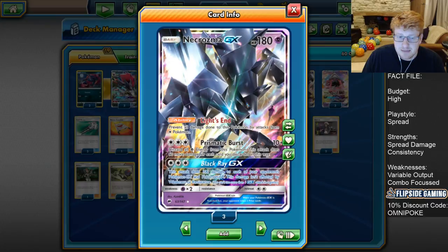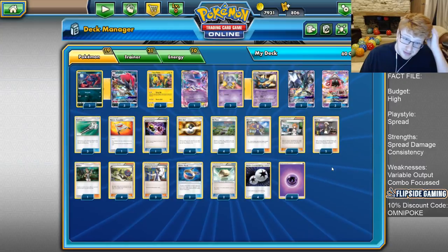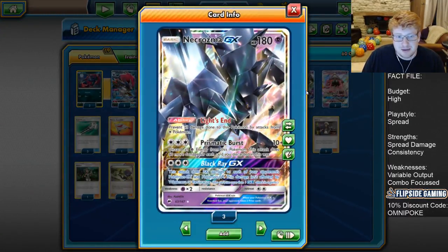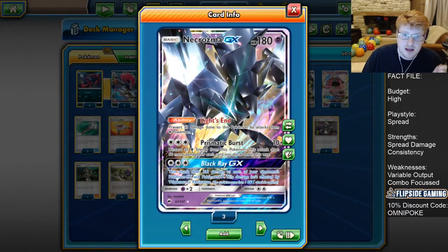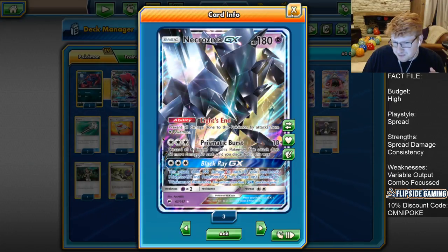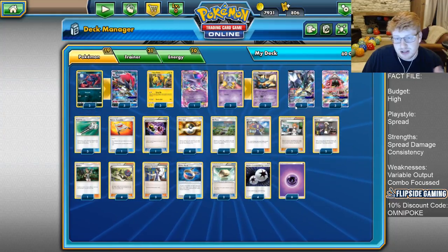Necrozma also has Prismatic Burst: 10 base damage, discard all Psychic from this Pokemon, and it does 60 more for each energy discarded — so it can do 70 with a DCE and one Psychic. That's fine; it can simply add more damage to the board for Air Influence or the Devolve. His Ability, Light's End, prevents all damage done to this Pokemon by Colourless Pokemon, which can help in early turns against Drampa. Overall, Necrozma puts a silly amount of damage on the board and is the focal point and main GX attack we have.